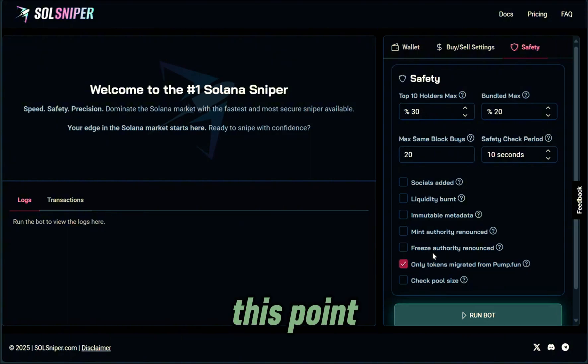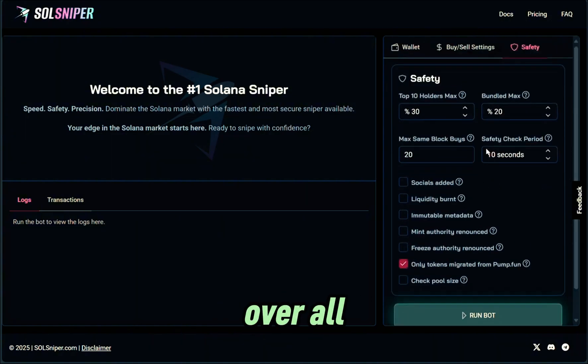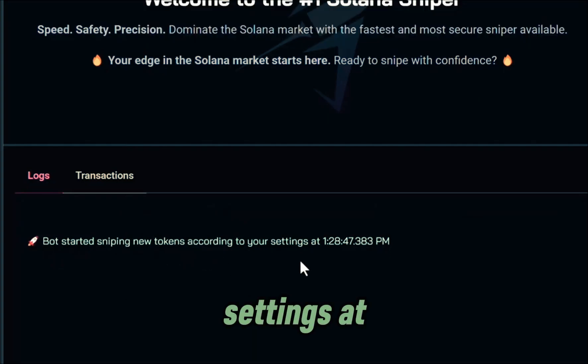At this point we already have our funds in the wallet, we have SOL wrapped, we went over all the settings for buying and selling, and we went over all the safety features. Make sure you have all of that intact. It is now time to run this automated bot. Right over here we got a message — it says: bot started sniping new tokens according to your settings at such and such time.